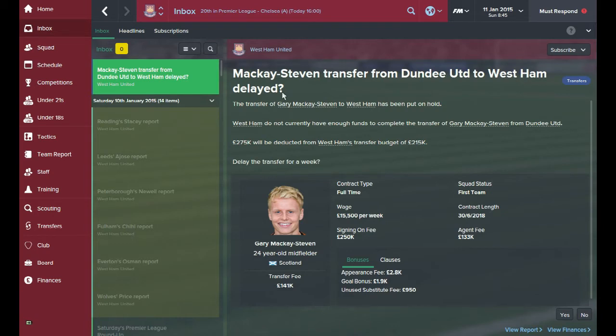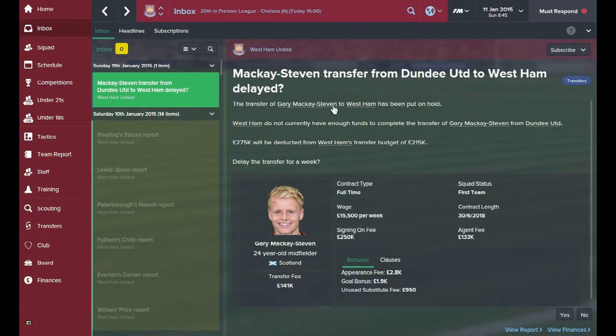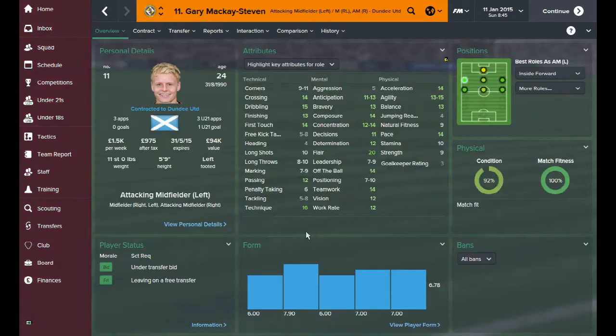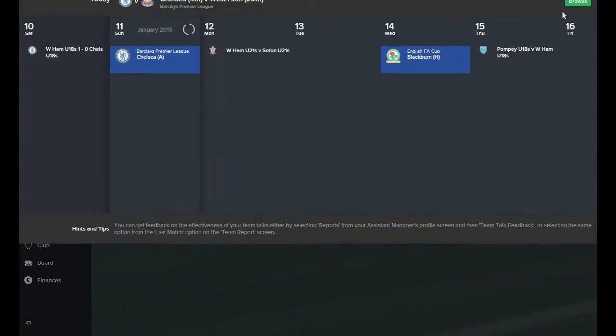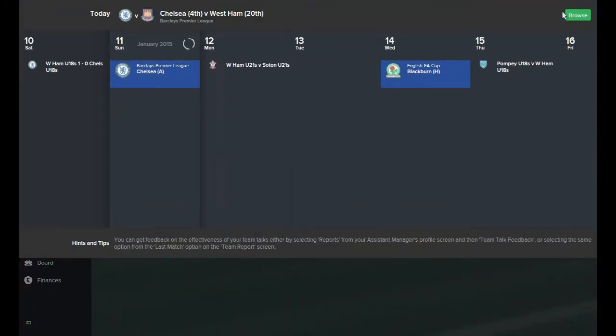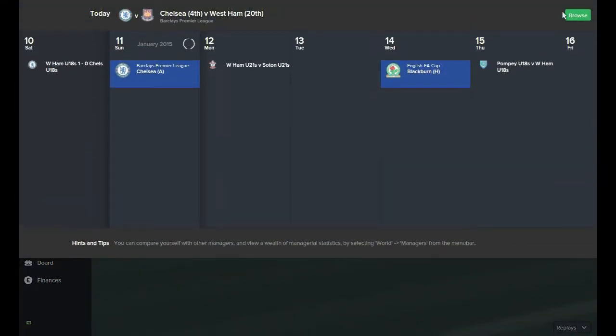I did try to get another player in on loan - I really liked his flair, good pace, crossing and dribbling - but it doesn't look like we're going to have the money. I tried to put the transfer on hold for a week to free up transfer funds but unfortunately it's not going to happen, so I'm going to have to cancel that transfer. I think he would have been quite a good player on the wing, but I'll be looking for other loan players to bring in.